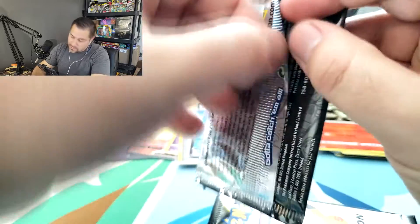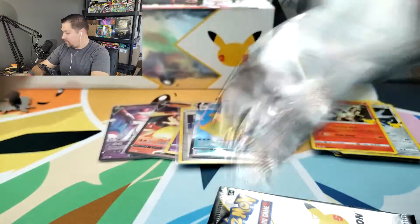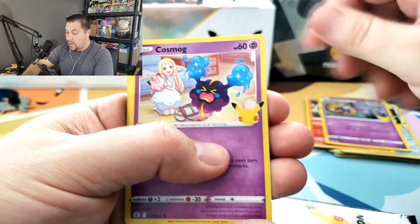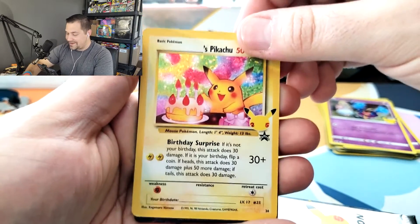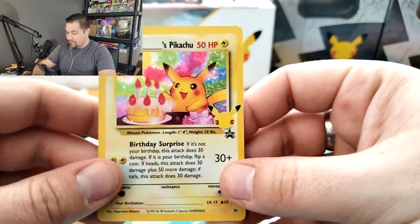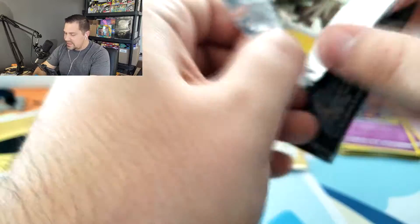So here we go - two more packs in this V-Memories collection. Time to keep it moving along. Here we go. Code card to get this started. Cosmog. Happy Birthday Pikachu - that's a second one. Maybe I can actually put my name on it - I would never do that. And Surfing Pikachu V. Excellent. Birthday Pikachu - we know what that means. That promo. Very cool. It's so much fun to get these. I mean, Pikachu's just a favorite all around. Who wouldn't love Pikachu?